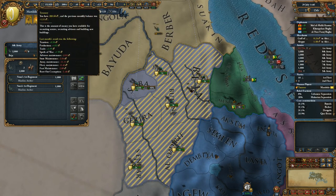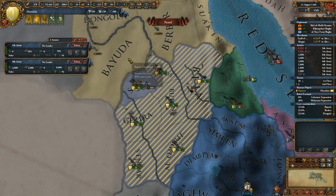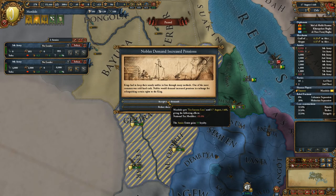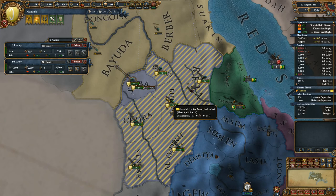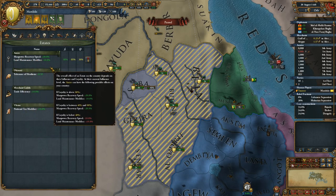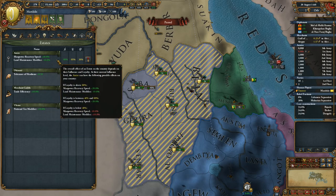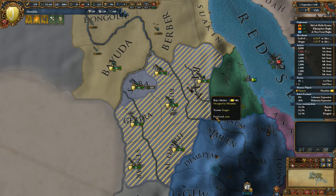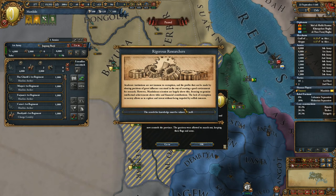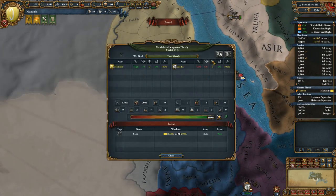We're currently losing money — oh right, army maintenance and attrition. We don't need all those troops; the king can handle the remaining siege on his own. Nobles demand increased pension — sure, I don't want to lose stability. The loyalty of the nobles (Amirs here) will be quite useful. The increased loyalty also decreased our maintenance modifier, which is good. And we have completed our sieges.